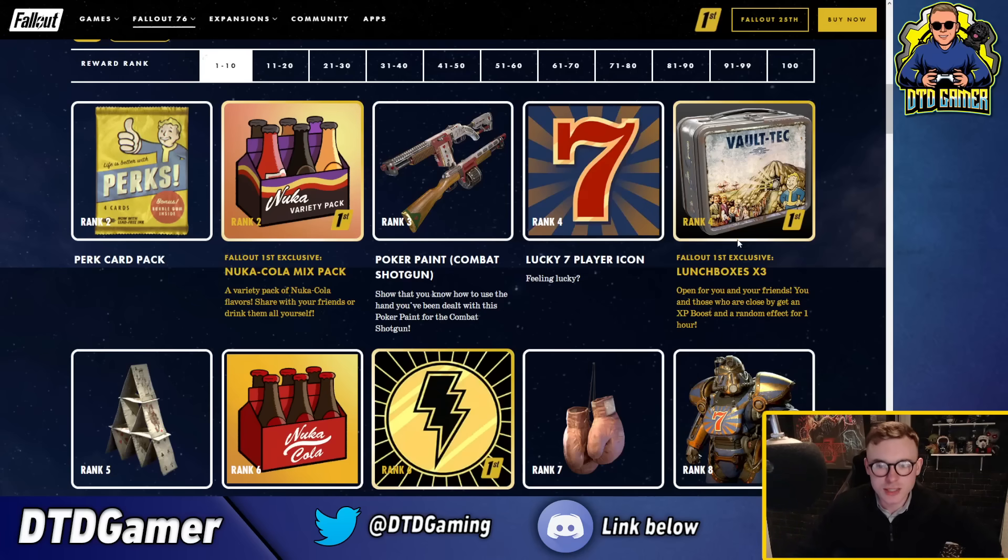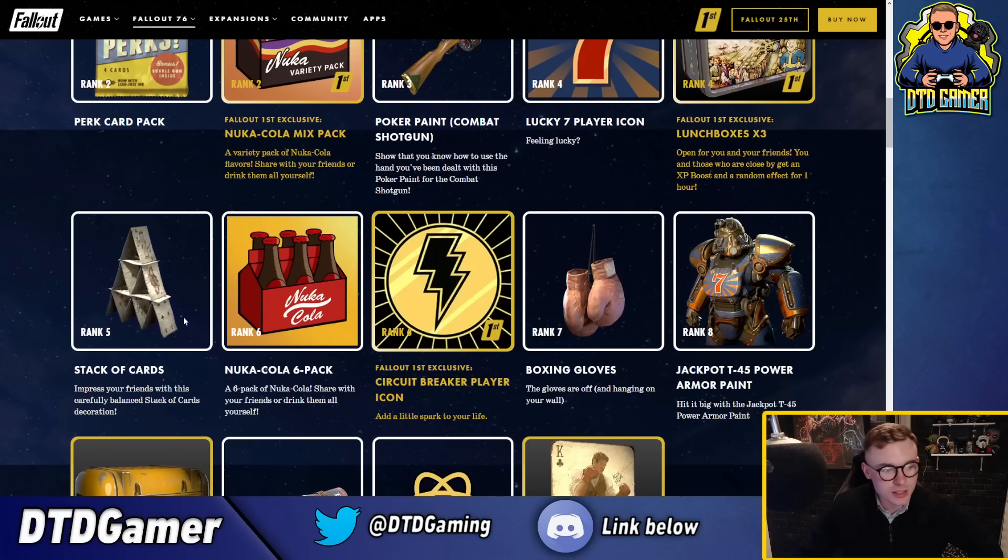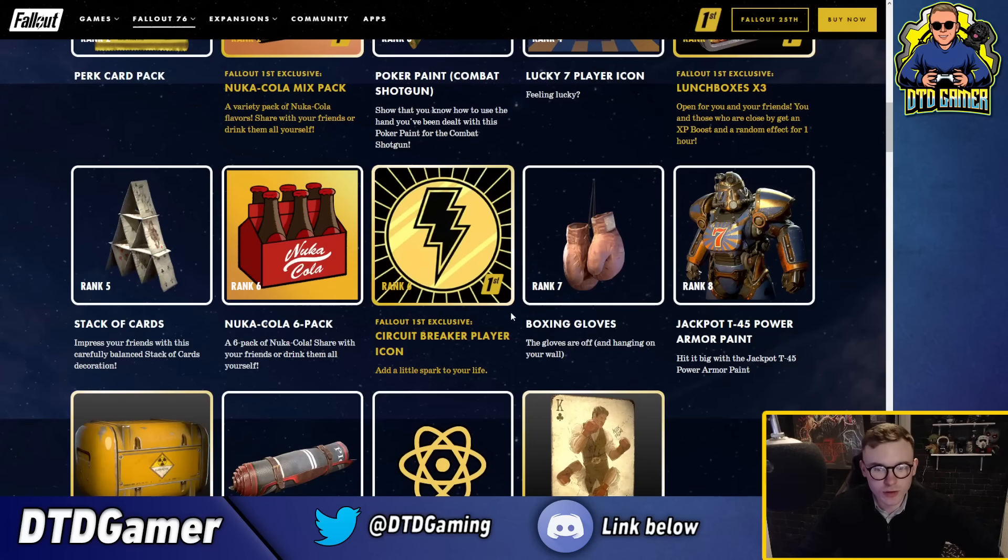There's a clear icon there featuring the kind of clear casino theme, and lunchboxes at rank four. At rank four we've also got a stack of cards which fits in quite well with the cards theme - I think we got something similar last season. You also get some cards you can place down, a nuke call at rank six, and a circuit breaker player icon which is pretty cool.